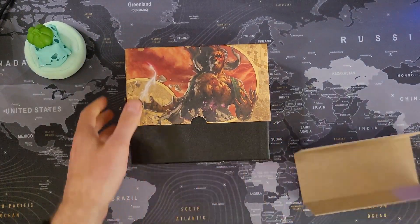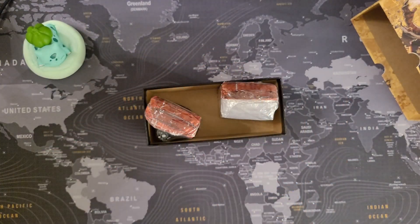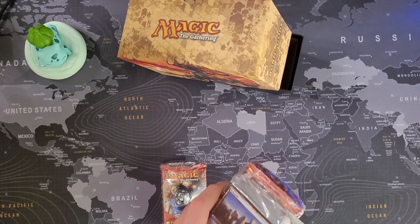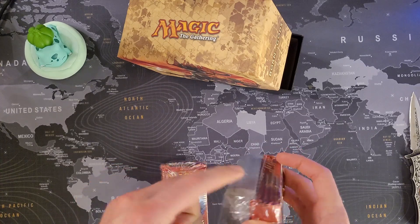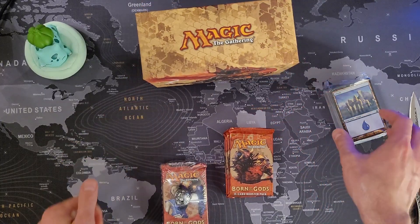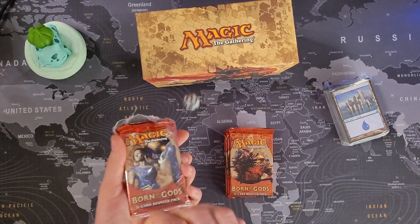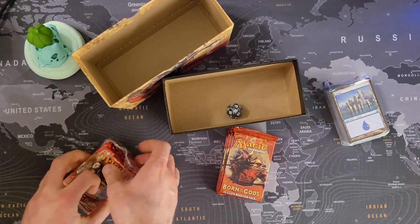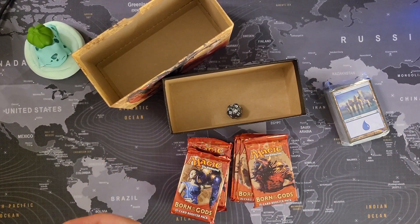It has the same stuff inside as the other ones. Let's open this fat pack — throw away all the deck boxes, spin down, and nine booster packs. If you're new to this channel: I open each Magic: The Gathering product, scan all the cards for their value, sell the expensive cards, and record my data in the Google spreadsheet in the description below, so you have a better idea of which products are actually not going to lose your money.